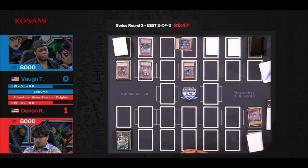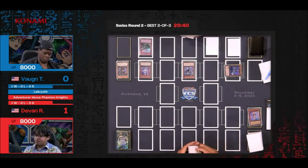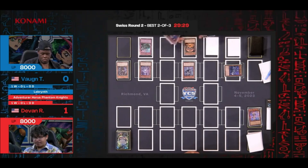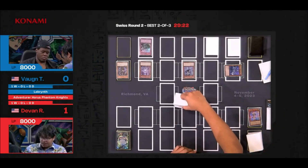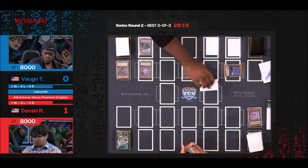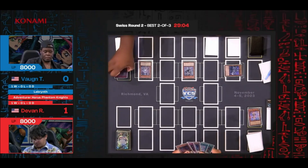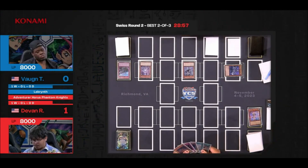Since there's no chain from Devon, he's going to chain Lady Labyrinth to special summon Lady to the field. He's considering whether to use Full Force Virus now — getting rid of monsters it hits and discarding from hand — or waiting to hit a spell card or something. He summons a monster and it looks like he will use Lovely Labyrinth's effect to draw a card and destroy a card at random from Devon's hand. He might be planning to time the Full Force when monsters are already on the field.